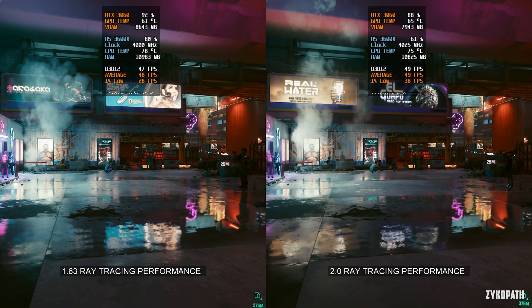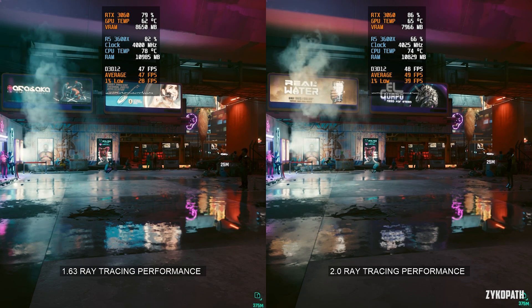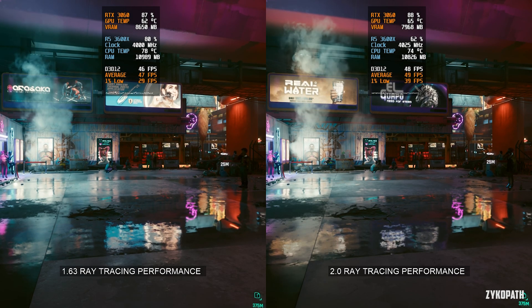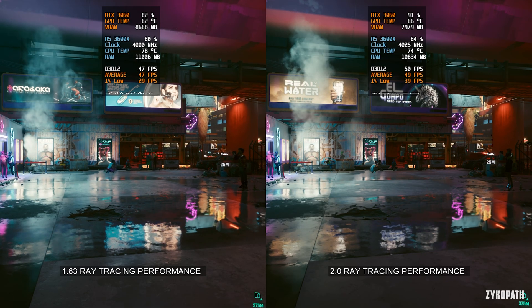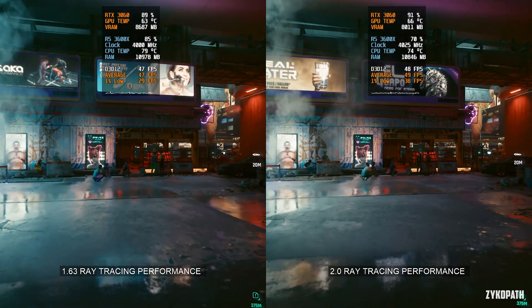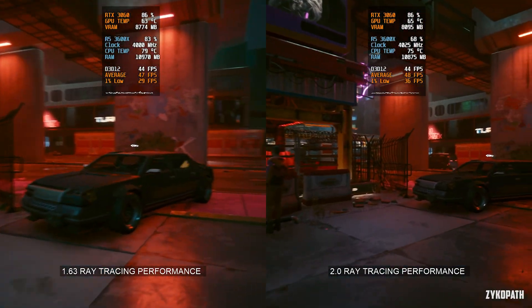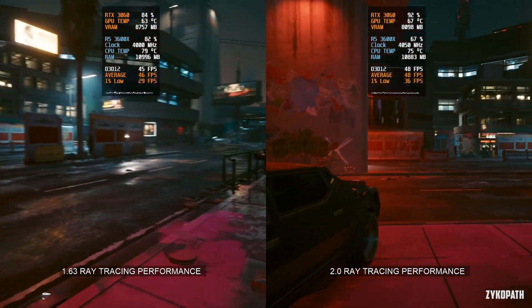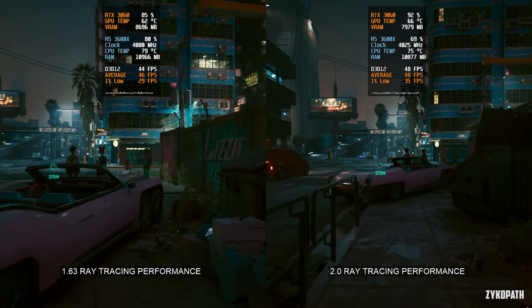Now let's move on to the ray tracing performance. This was tested using the psycho ray tracing settings. The performance has increased here as well — the average framerate has slightly increased, but again, look at the 1% low framerate: it has significantly increased, going from 29 fps to around 35 fps in this scene. This makes the game much more viable to play on lower-end hardware.